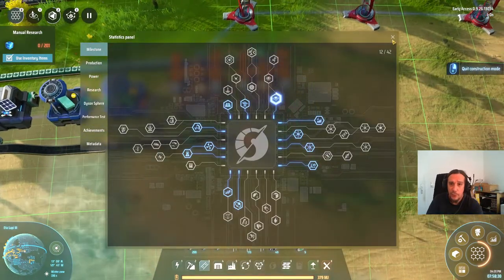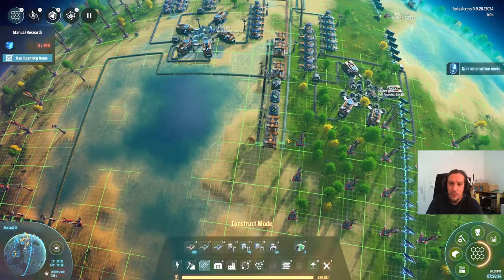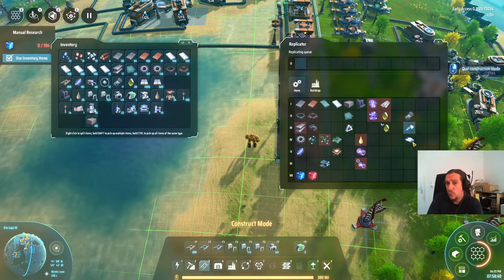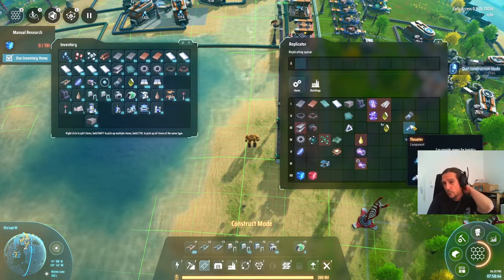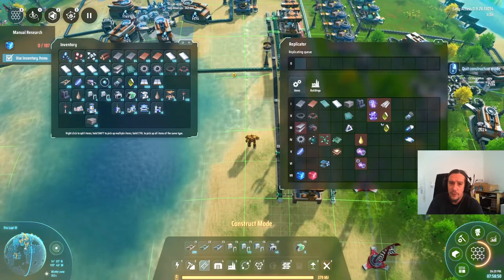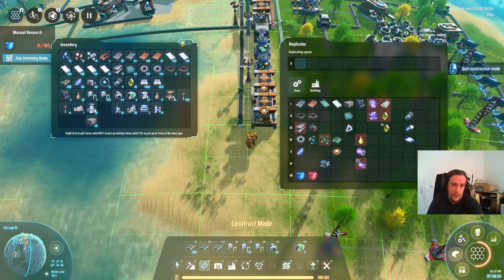Our first processor is produced. I'm going to leave them in the assemblers for now because I have no clue where I will need them. We have the first thing produced: processors. They are quite easy. The only problem is you will never have enough silicon for these on your starting planet from my personal experience.